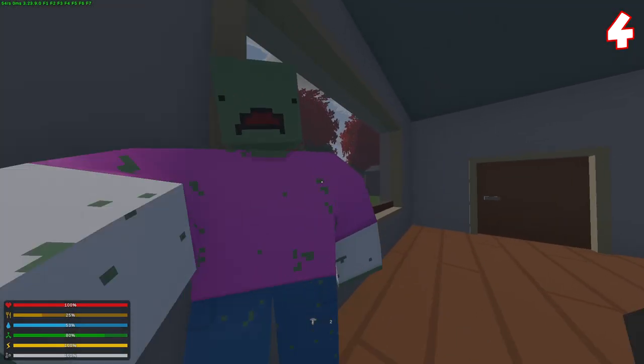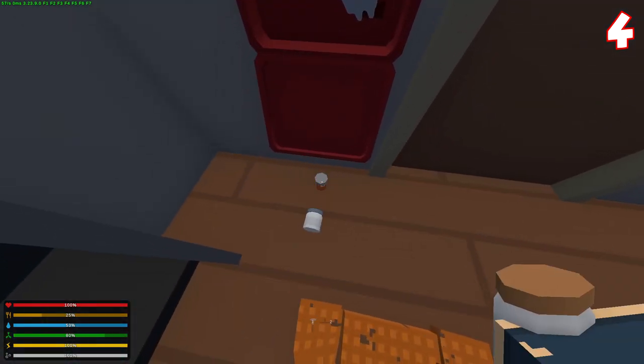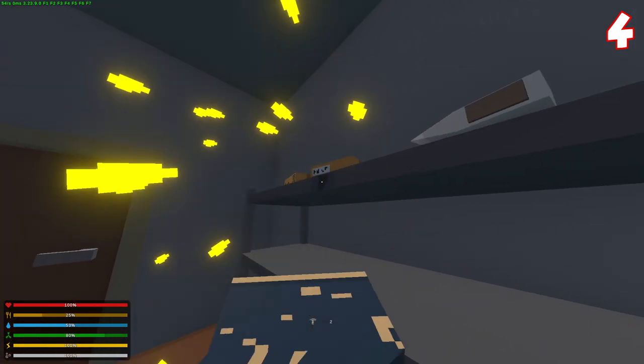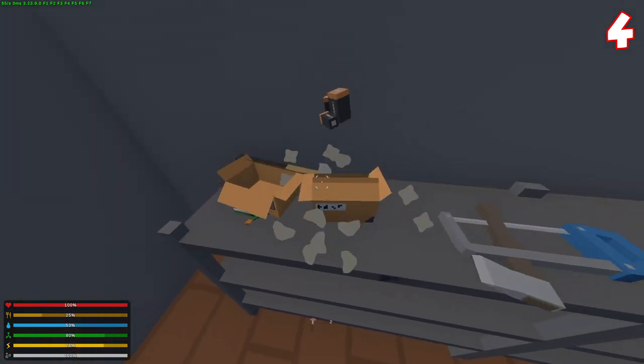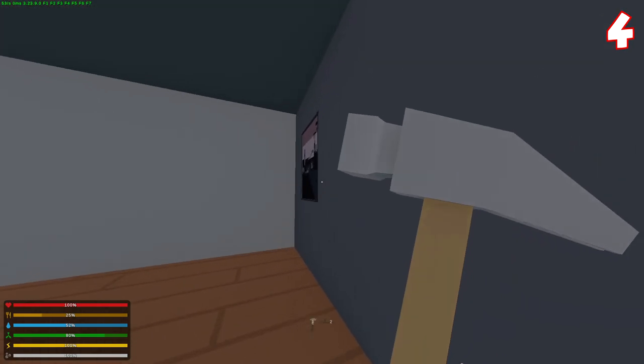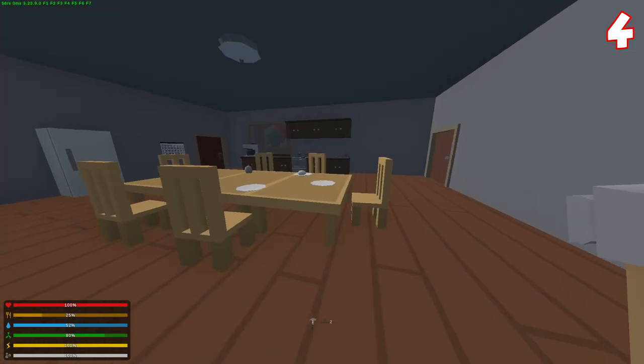In houses, you can break a ton of objects which can give you loot. Windows can give you glass. Cupboards can give you a variety of items — most commonly duct tape, flashlights, canned food, batteries, glow sticks, melees, and all types of clothes. Cushions can give you cloth. Paintings can give you paper. Computers give you electrical components. Desks give you clothes, melee, and food.